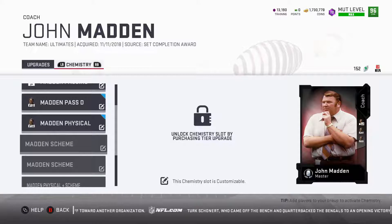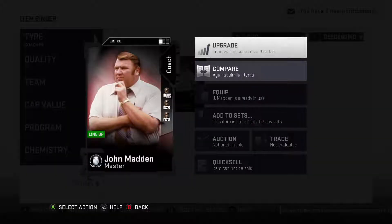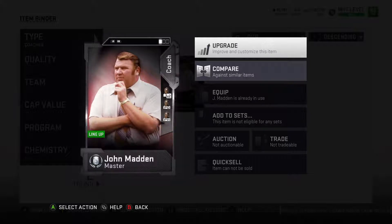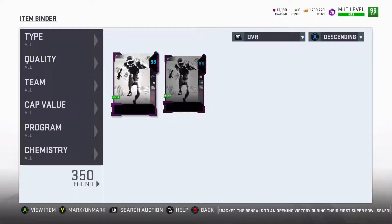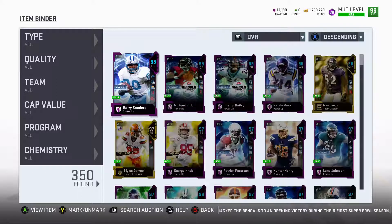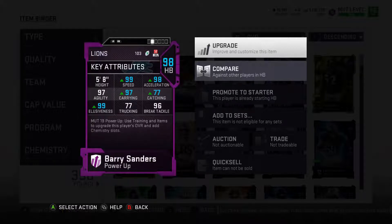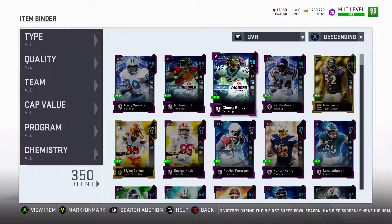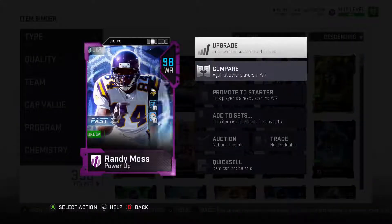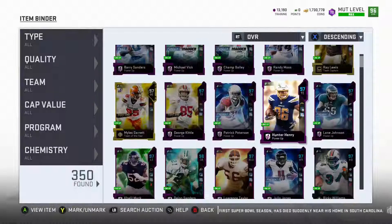With that, I am very excited that quite a few of my players will be bolstered up a little bit more in speed. The one I am most excited about is Barry Sanders with his 99 speed and 98 overall. Randy Moss now gets to that level as well with a 99 speed.